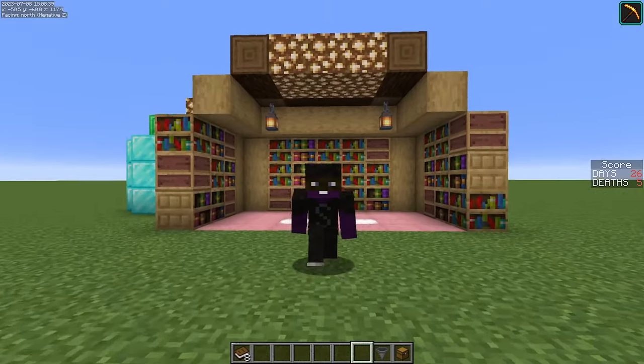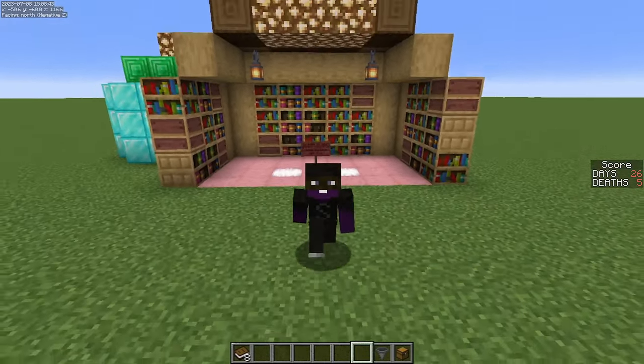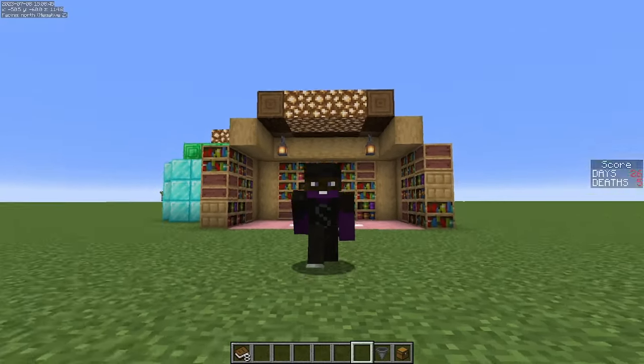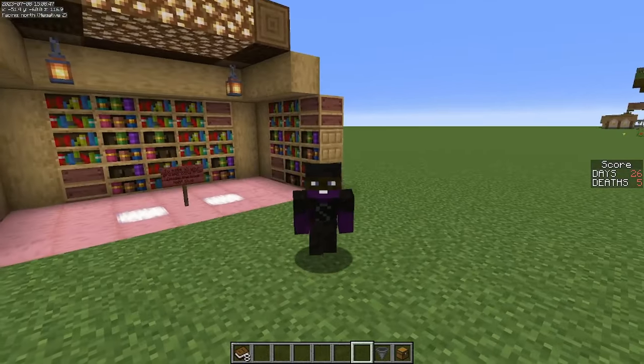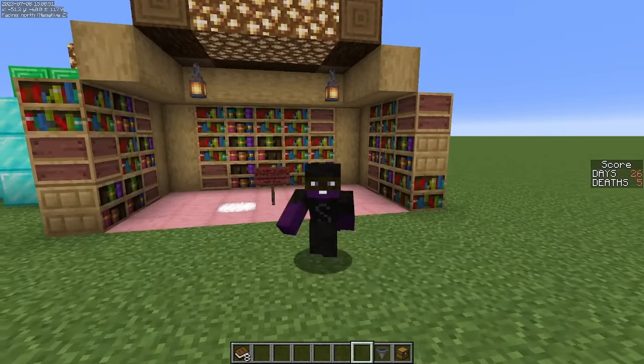Click on that video on screen right now to learn how to make a hidden door with no buttons or levers or anything that anybody will be any the wiser about. It's perfectly hidden and super easy to learn as well. Go check it out and I'll see you over there.